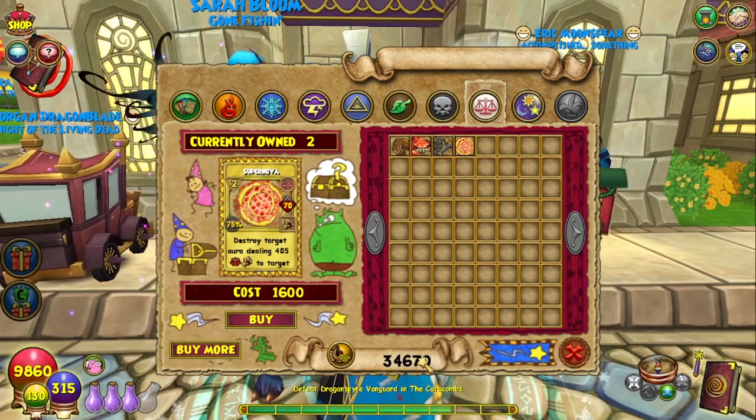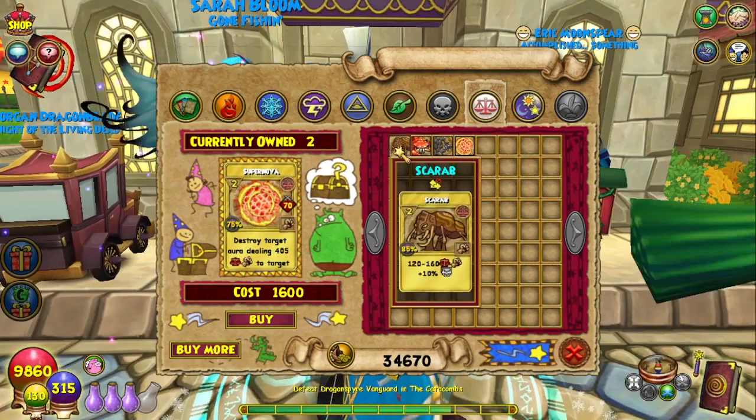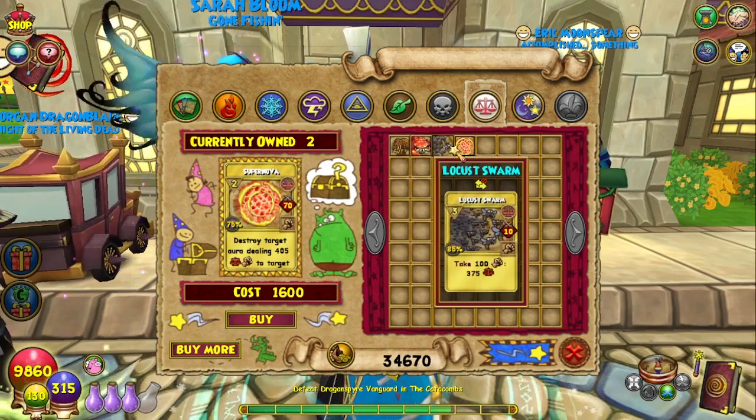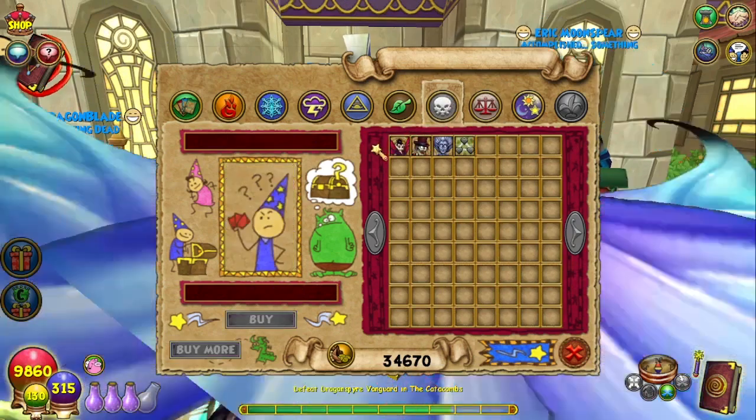I don't have any crowns right now because I spent them, so you can get treasure cards with the upgraded spellment versions. For balance you can get scarab, scorpion, locust swarm, and supernova.